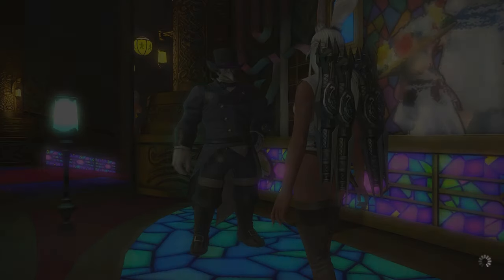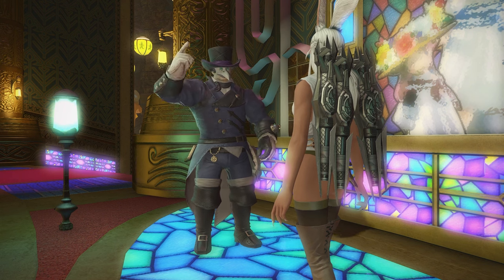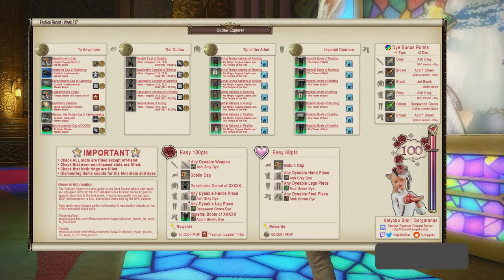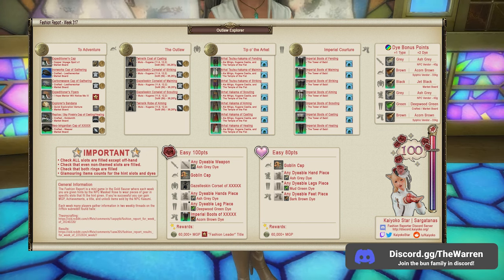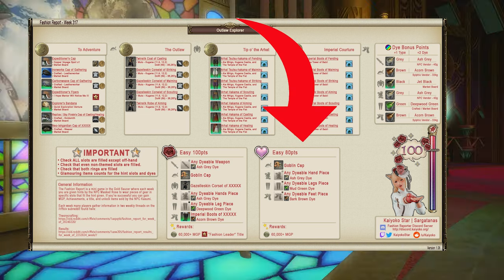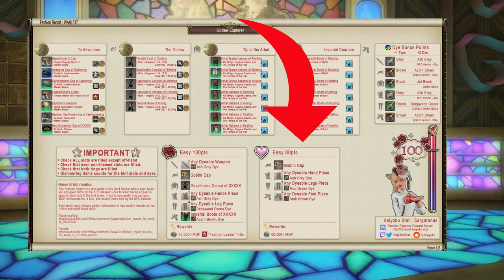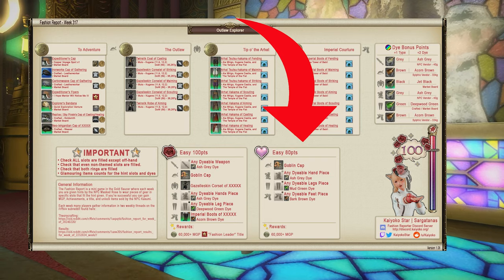If you are part of any Final Fantasy Discord, preferably the one linked in the description, and navigate to the Final Fantasy 14 in-game alerts, you will see an amazing infograph released each week showing you the easiest way to obtain the 60k. This week it's a goblin cap obtained from the achievement vendor in Gridania, plus any dyeable piece for hands, legs, and feet dyed ash gray, mud green, and bark brown respectively. And it's simply that easy.